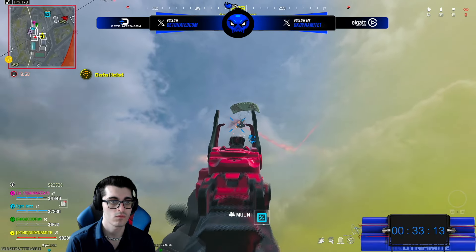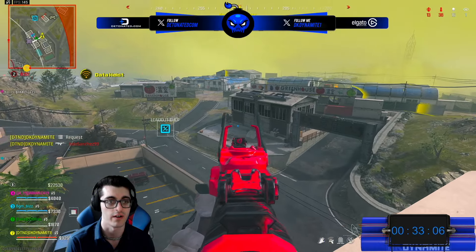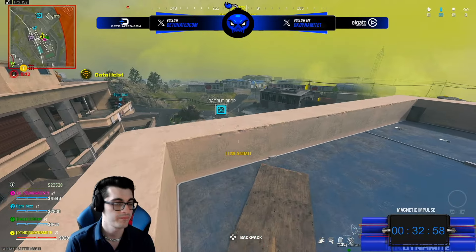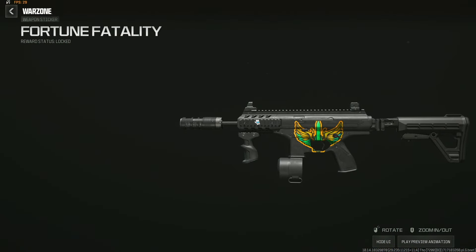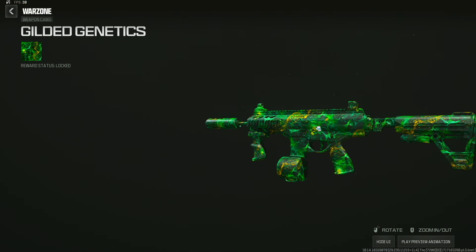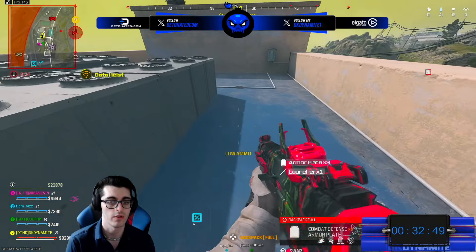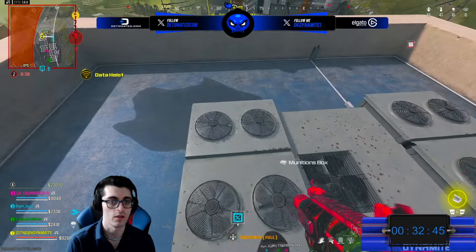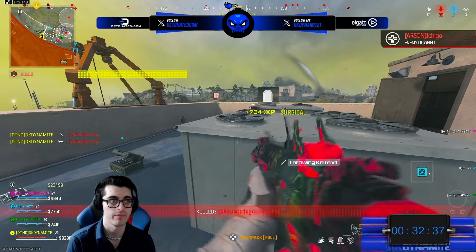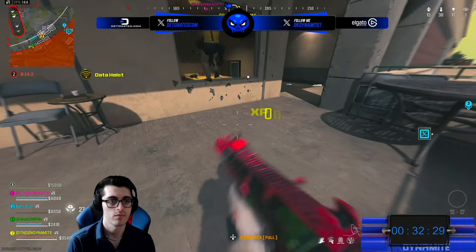For some of the specific values and milestones you have to hit for these challenges, I'm going to update the exact numbers in the article linked in the pinned comment as the Detonated staff completes them. Next up: spend cash in BR or Resurgence to unlock the Fortune Fatality weapon sticker. Then purchase items from three different buy stations in a single BR or Resurgence match to unlock the Gilded Genetics weapon camo — a green-yellowish camouflage that really matches Season 4's theme of green gas, explosions, and DNA strands. It looks pretty neat.